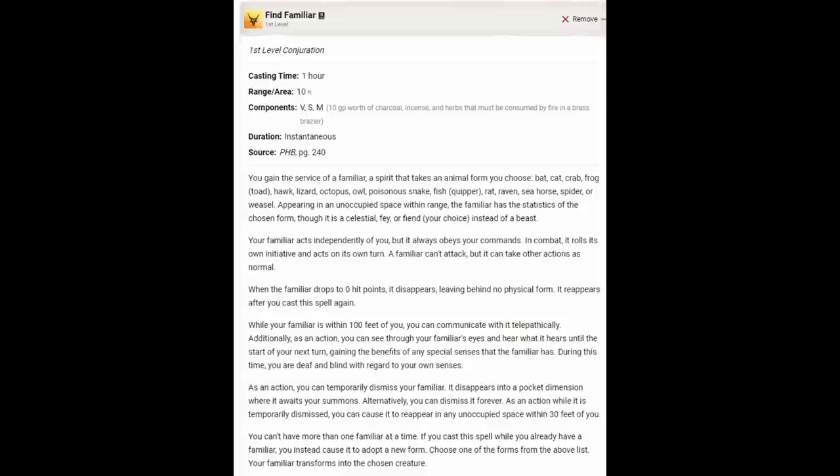Find Familiar is the obvious choice for any non-restricted school spell. We can't cast it as a ritual, but we'll gladly use a spell slot on it. This vastly improves our ability to scout and spy — and critically, it improves our combat abilities because we can use the familiar to set up the Help action. The Help action for a rogue is massive because they are making a single attack, and if it gets advantage, it automatically qualifies for Sneak Attack. Find Familiar plus Rogue is just a winning combination in every aspect.